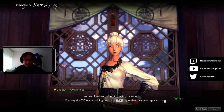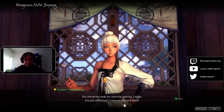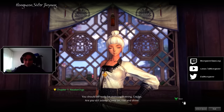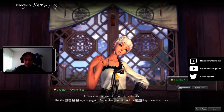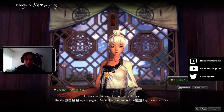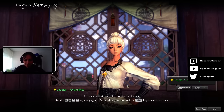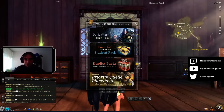What's a mouse? It makes the cursor appear. Am I really reading this? You should be ready for morning training, Cricket. Are you still asleep? Come on, rise and shine! I think your uniform is the one on the dresser. Use the W, N, C and D keys to go get it. You just told me. Remember, you can hold Alt key to use the cursor. Yeah, you just told me.